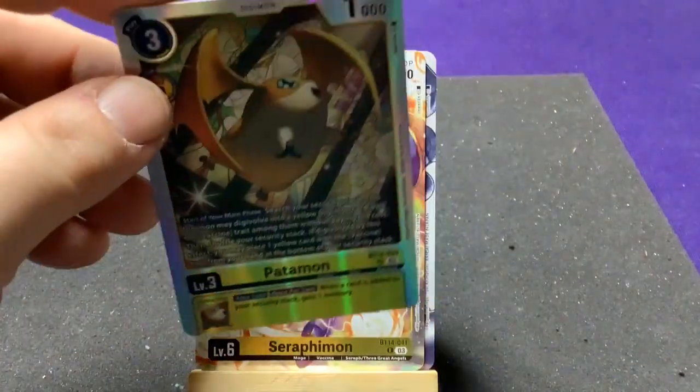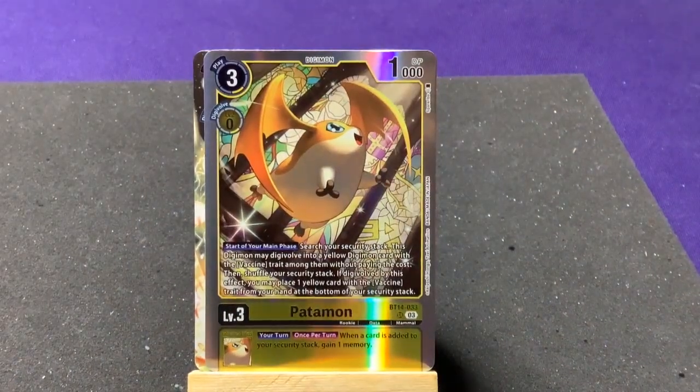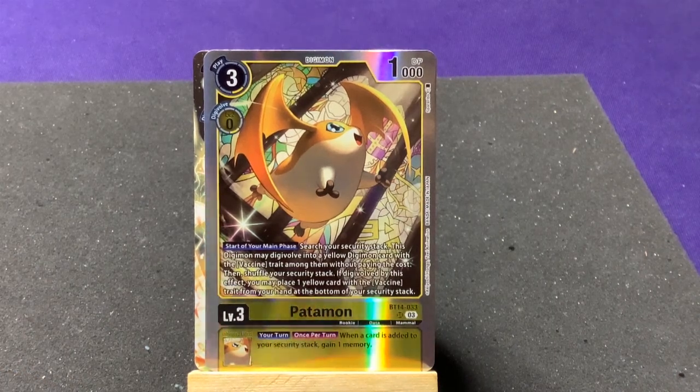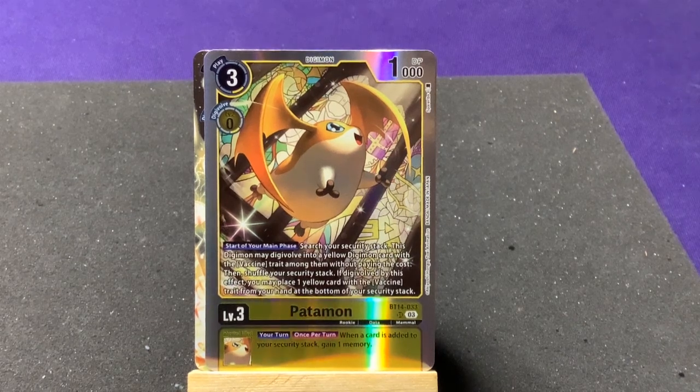Blasting through the next pack: Heaven's Knuckle, Troemon, Woodmon, DemiDevimon, Ogremon, DieselMon, Dekodramon. Uncommons: Ghoulmon, Ebimon, and Missimon. Our rares: Seraphimon, which we already had, and finally we get Angewomon — but she's a super rare!